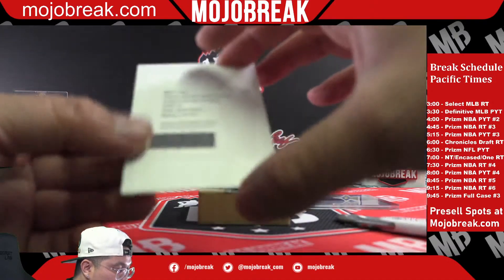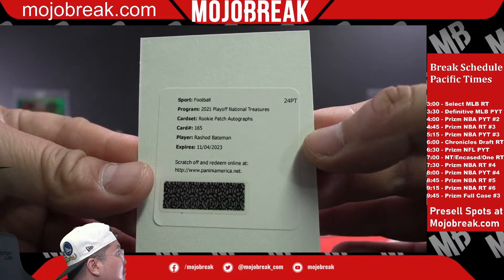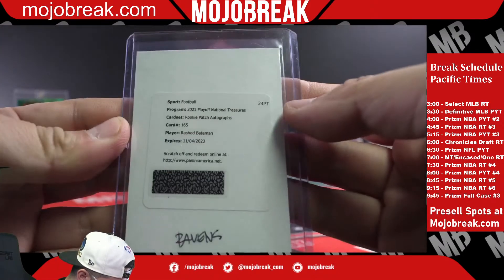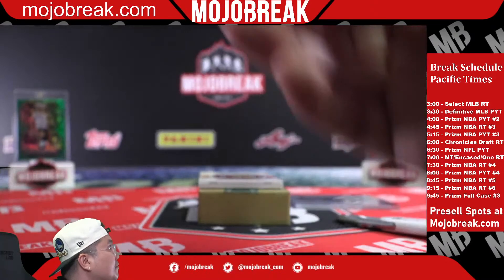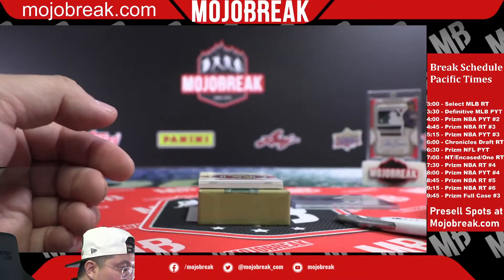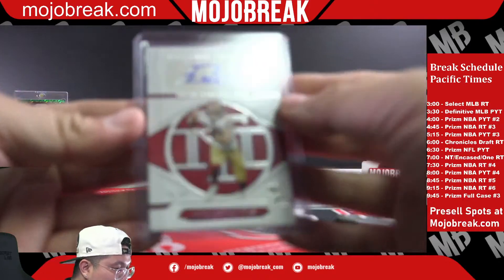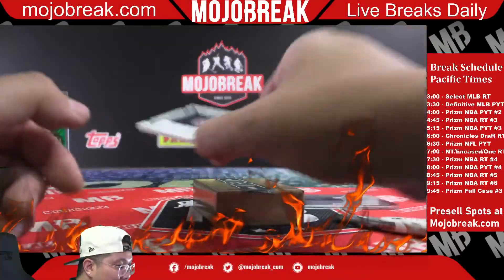Rookie patch auto, true RPA redemption — Rashad Bateman for the Baltimore Ravens. Allen, Ravens. Tory Holt veteran jersey auto for the Rams, 16 of 25, Tory Holt, LA Rams in the break. Second-to-last hit: 76 of 99 George Kittle, also for Porter. 49ers. And the last hit — laundry tag NFL shield rookie patch auto for the Dolphins: Jalen Waddle.